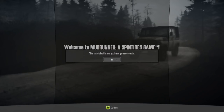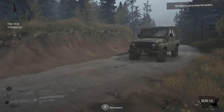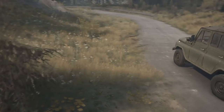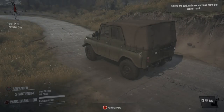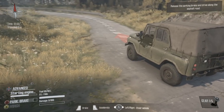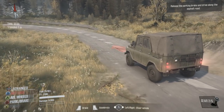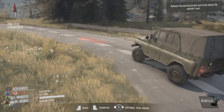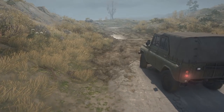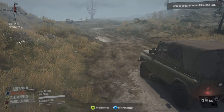Let's start off with the tutorial — it's been a while since I've been out in the Russian mud. This will show us the basic game concepts. I am using a controller right now; you have the option to use a controller or keyboard. I thought it'd be fun to use the controller. Release the parking brake and let's move on. This is the UAZ, a very awesome little Jeep.